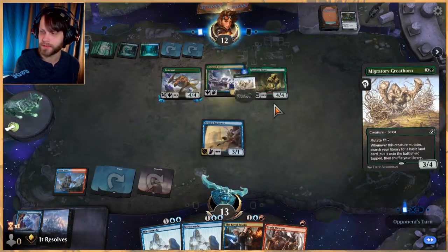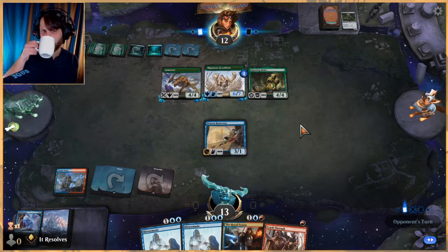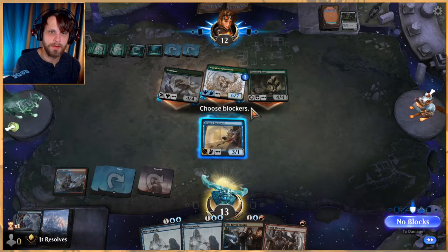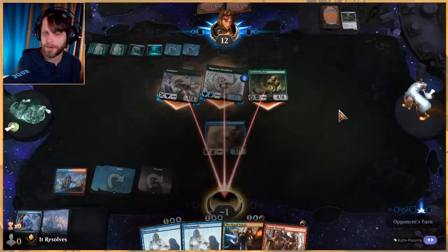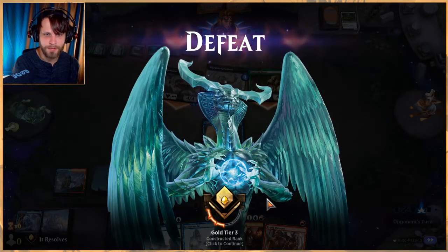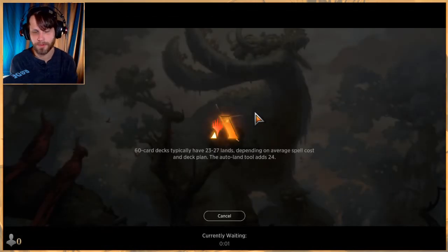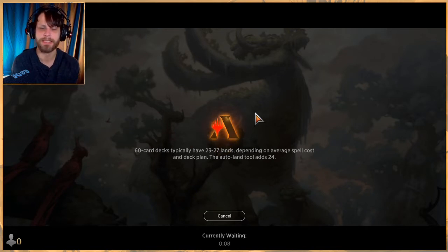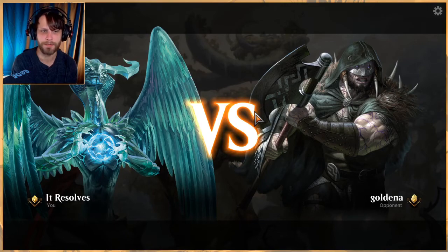We'll flash out the Brazen Borrower now. We would have lost anyway. All right, game two — let's see if we can get there. Unfortunately that's a testament to the lack of lands; consistency can be a very large issue. If we had gotten a Mirror Mage out, we could have copied the Riddle Form. They could have Gemrazored us but we still would have had something — still wouldn't have been great, they just had stronger stuff, but it just didn't work out.